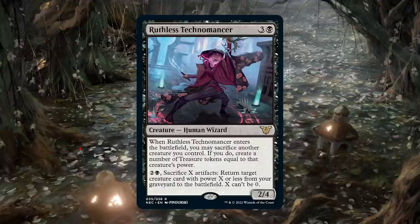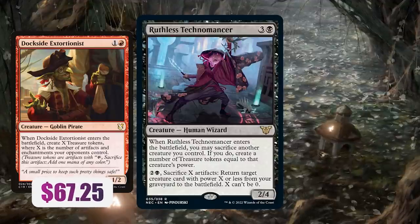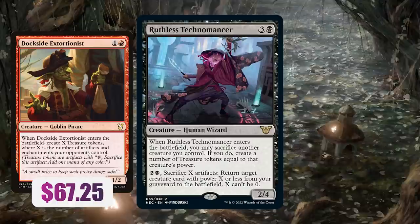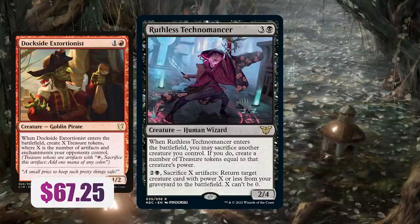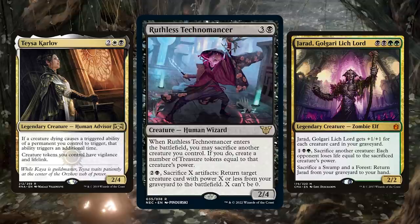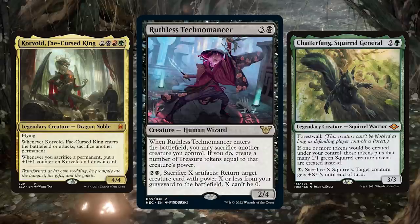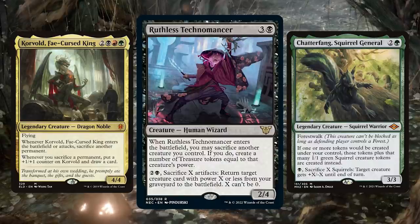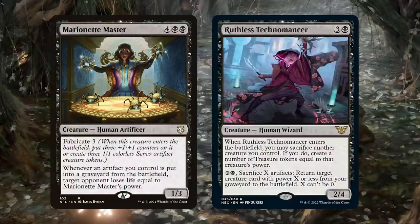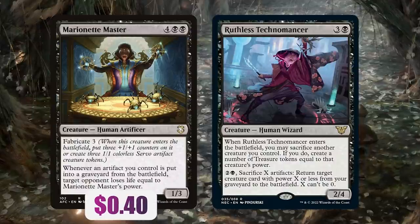When people see a creature that enters the battlefield and creates treasure, they think Dockside Extortionist. I know this isn't Dockside Extortionist because Dockside Extortionist is insane and insanely expensive, but it doesn't mean that this card isn't powerful and can't serve a really important purpose. It's a sacrifice outlet — so remember those Aristocrats decks, those dragons we want to die? This could be perfect for it. Remember that Korvold deck I was referencing, any token-based deck or treasure deck. I think the card that this synergizes best with is Marionette Master — it's one of my favorite ways to weaponize artifacts, and Ruthless Technomancer goes perfectly with it.